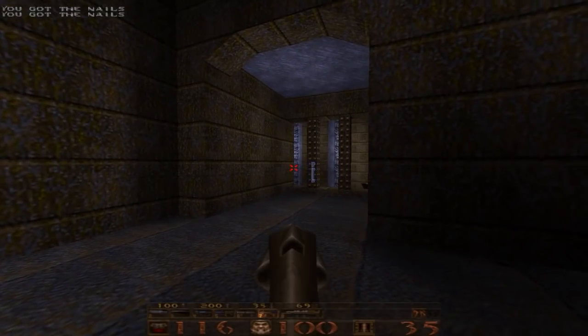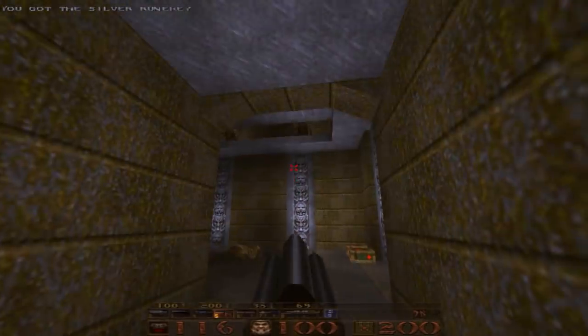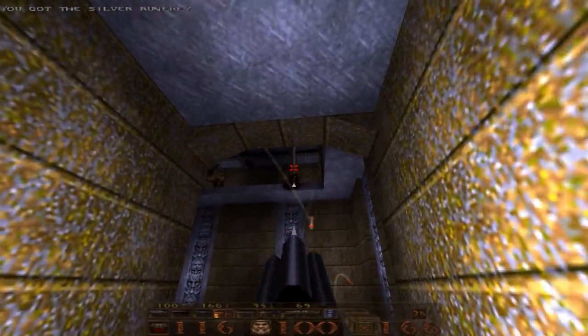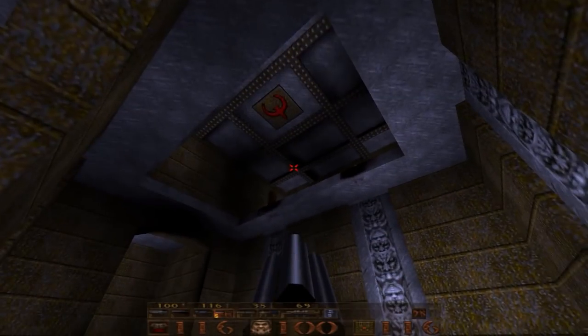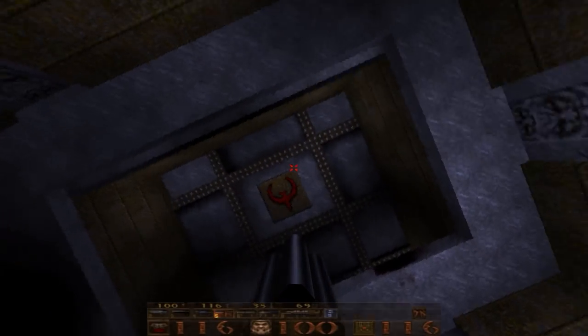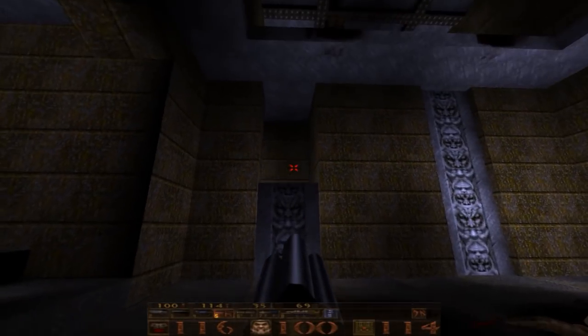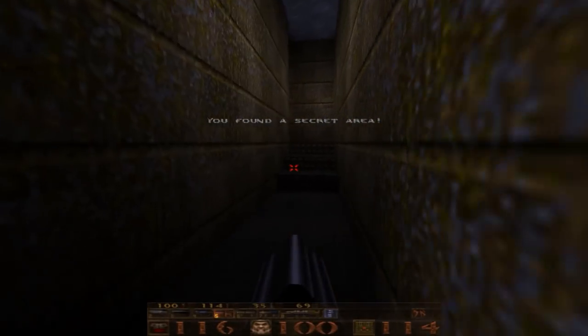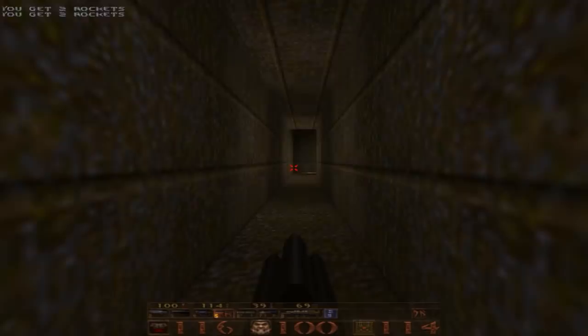We'll head down the corridor here and use the Super Nail Gun to take out the Ogres up there. They're both dead — usually they jump down, but they just didn't this time. Shoot the symbol on the ceiling and that will lower down this wall. This leads to our first secret out of two, and this is how we get behind the caged wall back here.